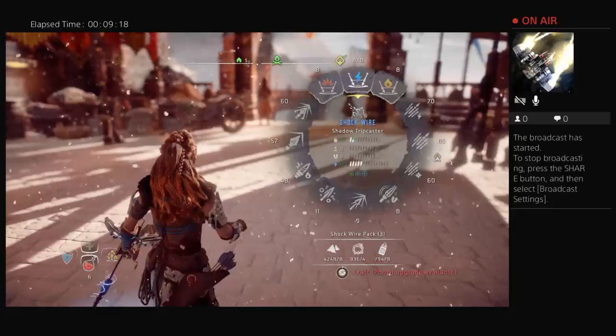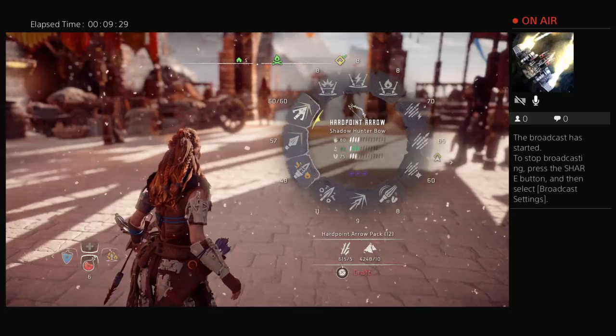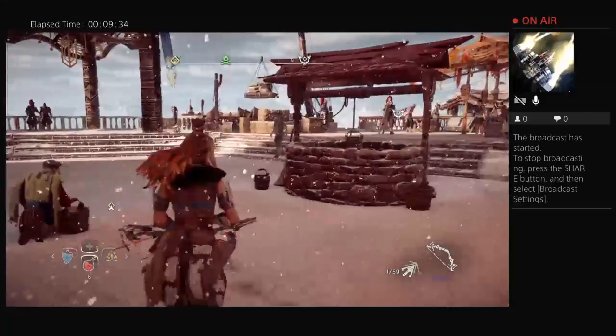I suggest getting a fire wire. I suggest getting everything shadow, like I have. And the hardpoint arrow does a lot more damage and more tear, so it's basically just better.